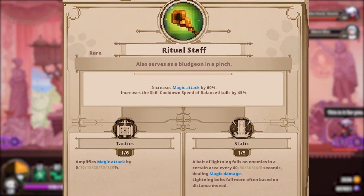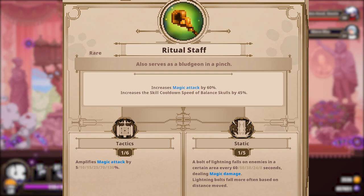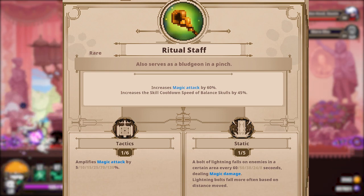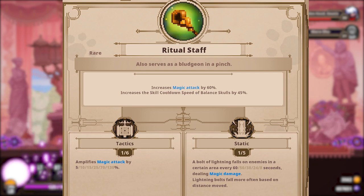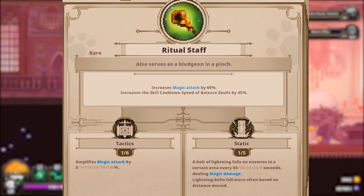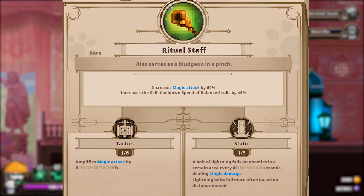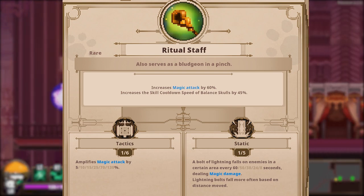Ritual Staff is next. It provides a 60% magic boost with a conditional second effect: it increases the skill cooldown speed of balance type skulls by 45%. This is working just like Medusa or the Broken Mana Engine, but remember only for balance types. The 60% magic boost however is universal. It also comes with Tactics and Static as its inscriptions. Tactics itself helps to further increase the damage of your magic attacks. Even if you aren't running balance skulls for your build, the item still has great benefits, but keeping an eye out for some balance types isn't a bad idea if you do get a hold of this nice and early.